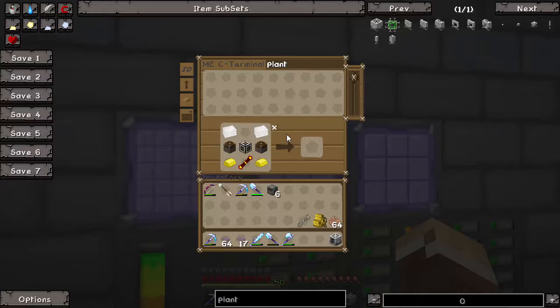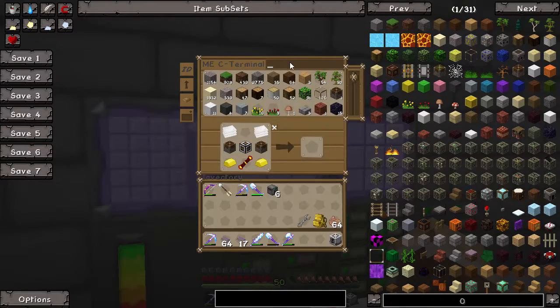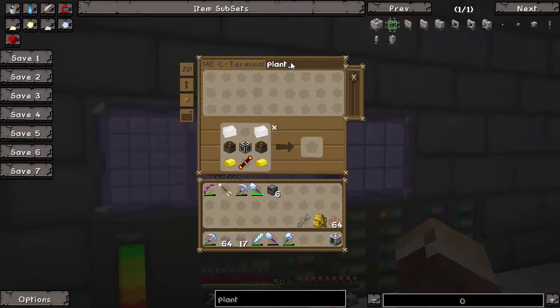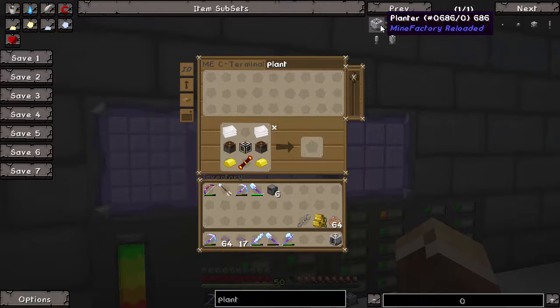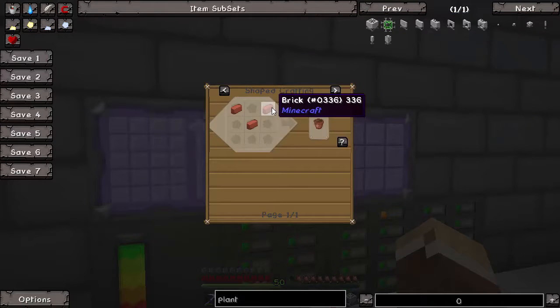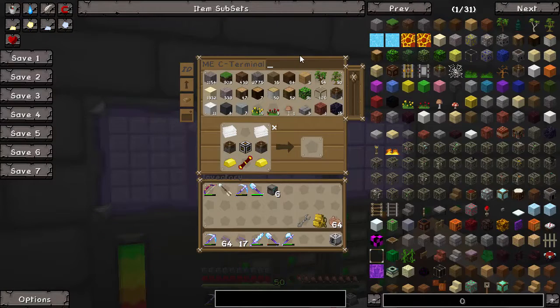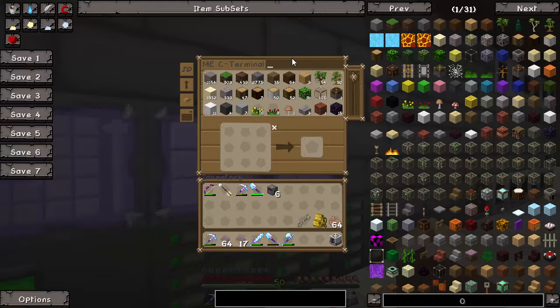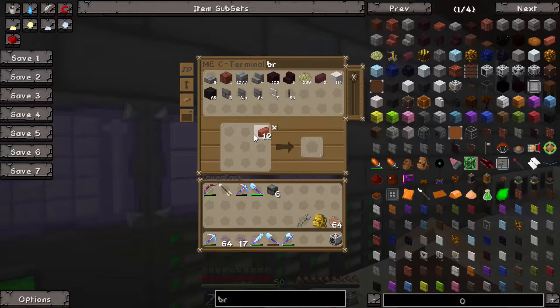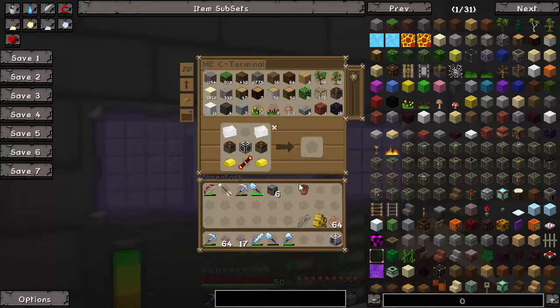All I need is a flower pot — I can't remember how to make one. I think it's clay bricks or something. Do I have any of those? I think I do. Yep, there we go. Let me do this one — clear that — and there's a flower pot. Put that back. Flower pot goes there.